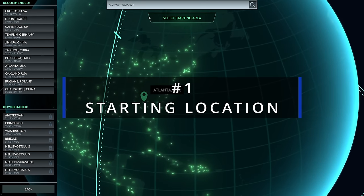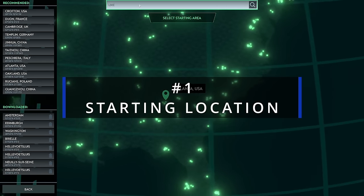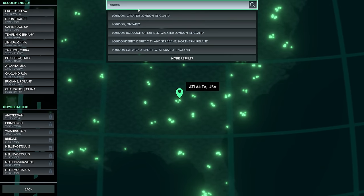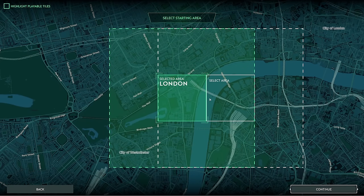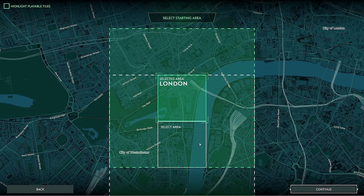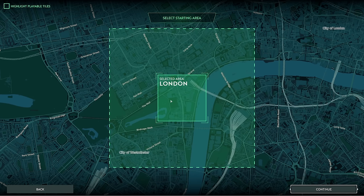Number one: pick your site carefully. An area like London might be a very nice town to try and defend — it has plenty of different locations to start from. One thing to note is that rivers, water, canals — no matter what sort of water body it is — the zombies can traverse it. So if you are thinking of starting on some sort of island fortress, the problem is the Zeds don't really care. They will just swim across. So pick your location carefully.